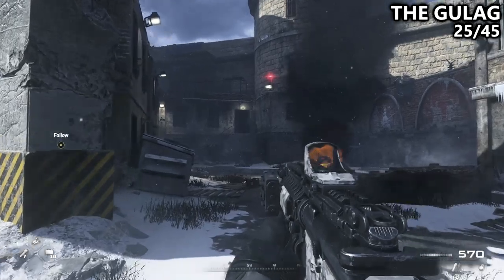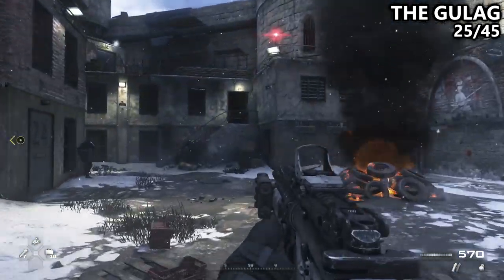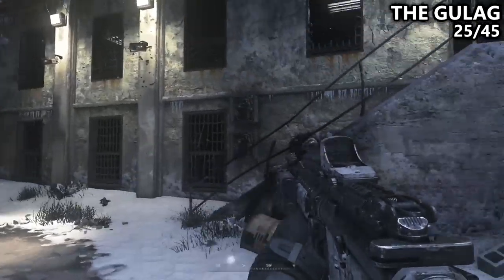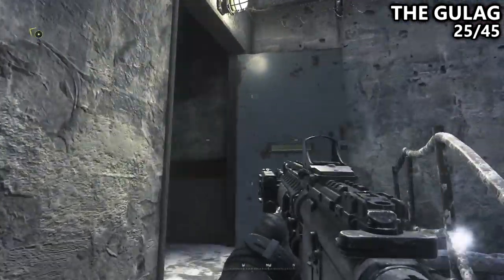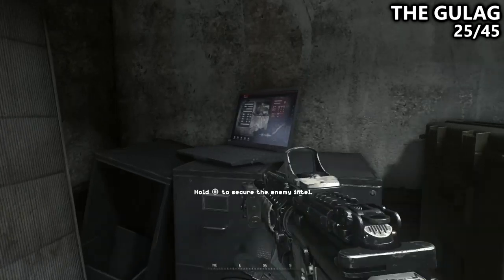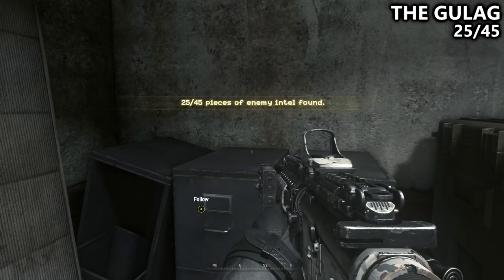We're now on the mission The Gulag. Near the beginning, instead of following the formation at the door, go to the staircase directly in front of you, and up the stairs through the door, you'll enter a small room. Not much here, but there is a collectible we'll want to grab.